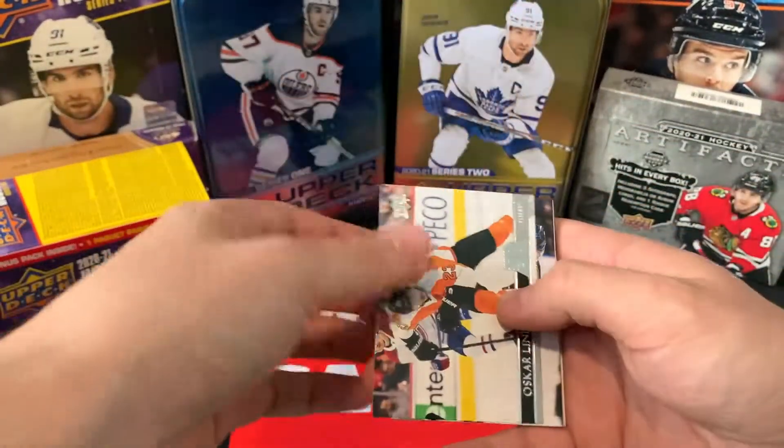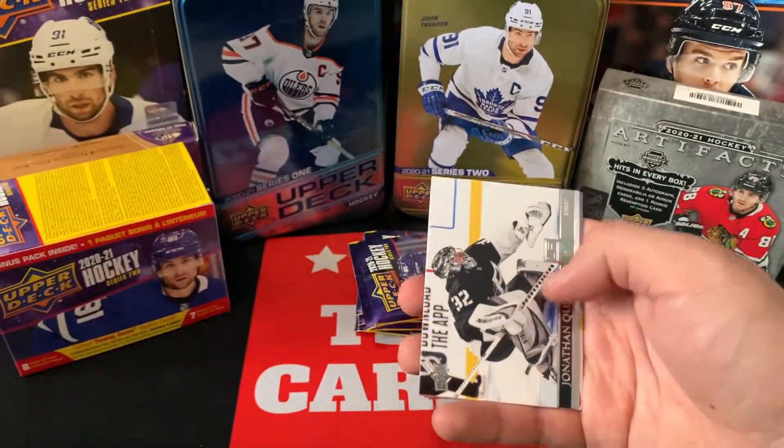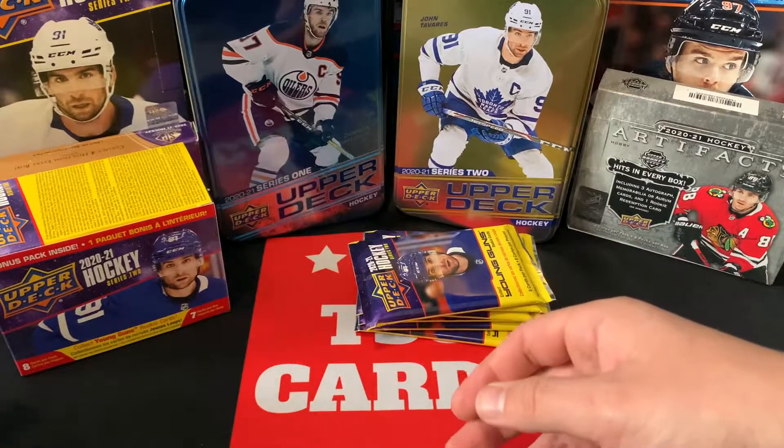Let's see what we got here. Oscar Lindbaum, Jeff Skinner, Ryan Nugent-Hopkins, Claude Giroux, Jonathan Quick, Pavel Buchnevich, Ryan Risdale, and Troy Terry. So we've got a base pack to start her off.